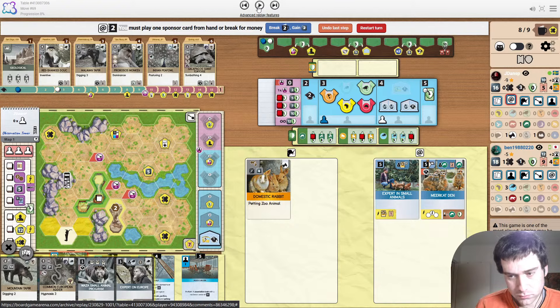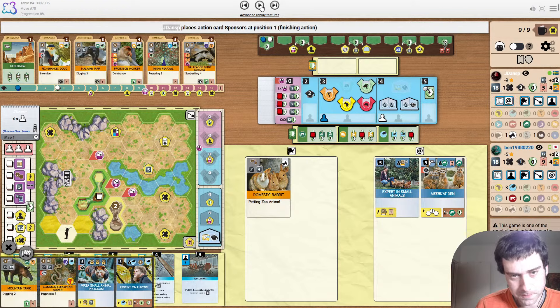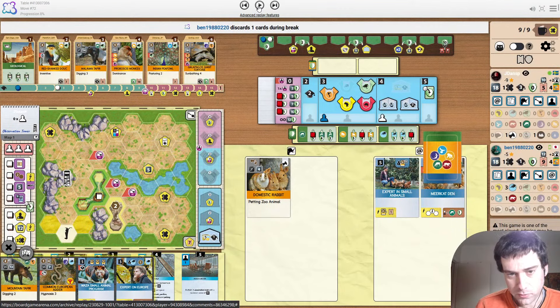Causing a break here is fine. You could build, but you'd rather build as upgraded before you do any building, especially with all those small animals that you want to be playing. So it's fine. Don't be scared to cause the break. And look at how many good cards are in this display right now — you've got one of the best sponsors in the game, one of the best animals in the game, and two pretty decent animals.